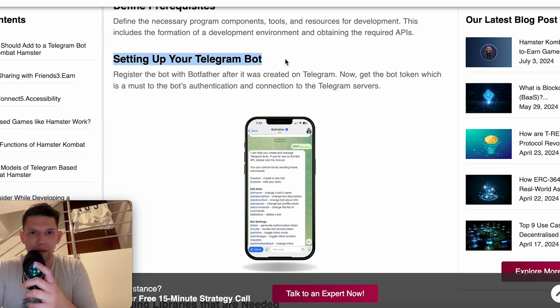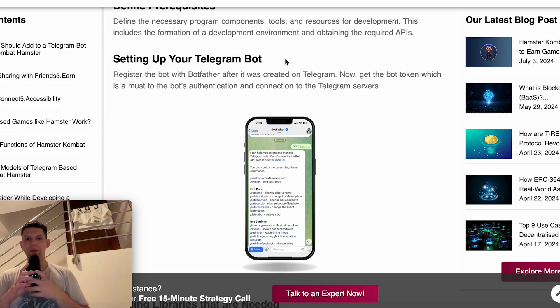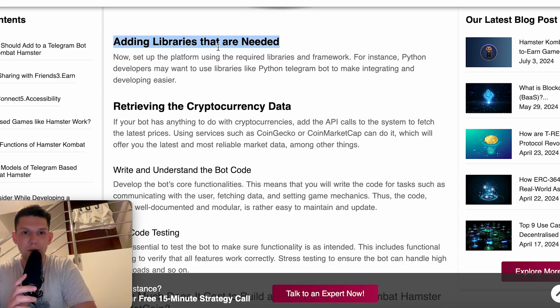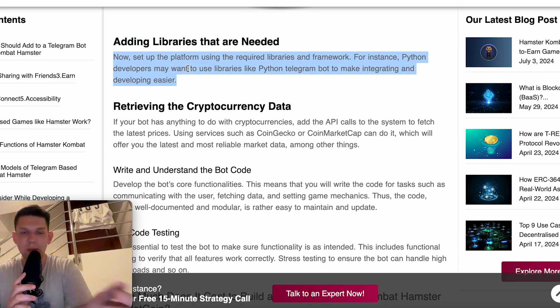So you want to start setting up your bot? You need to register the bot with BotFather after it is created on Telegram. Get the bot token, which is a must for the bot's authentication and connection to Telegram services. Then identify the libraries that are needed and set up the platform using the required libraries as a framework. For instance, Python developers may want to use libraries like python-telegram-bot to make integration and development easier.